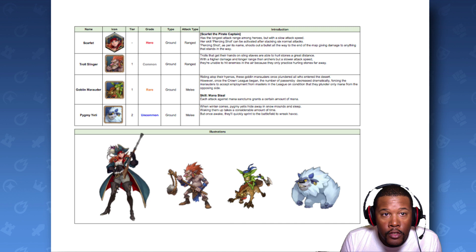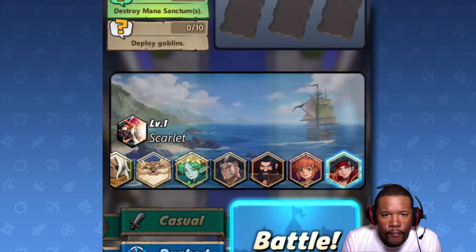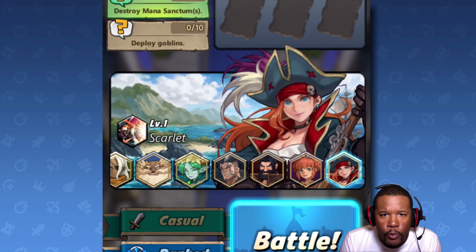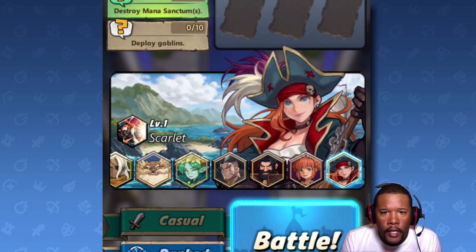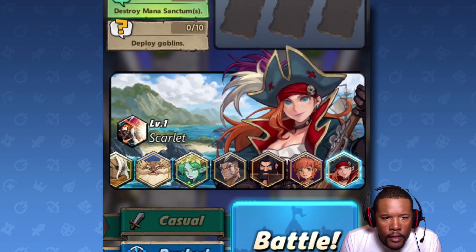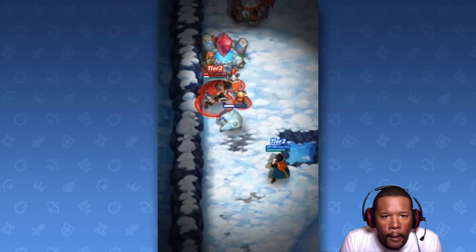Starting off we got Scarlet. She's a ground hero. It says she has the longest attack range among heroes, but with a slow attack speed. Let's see how that's going to work out. Here she is — she appears to be a pirate with blue eyes and looks like she has some sort of a musket in her hand. Let's check out this clip.